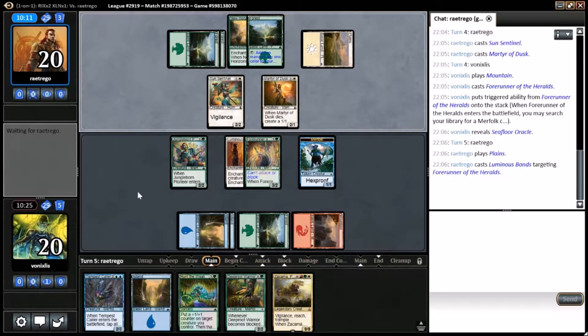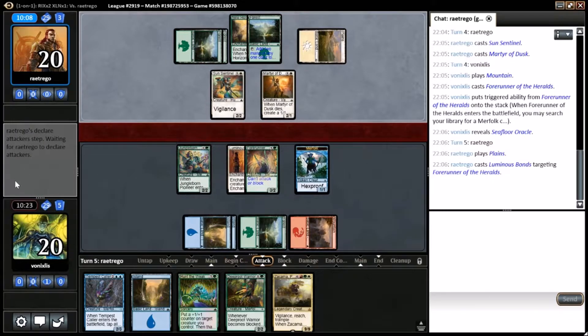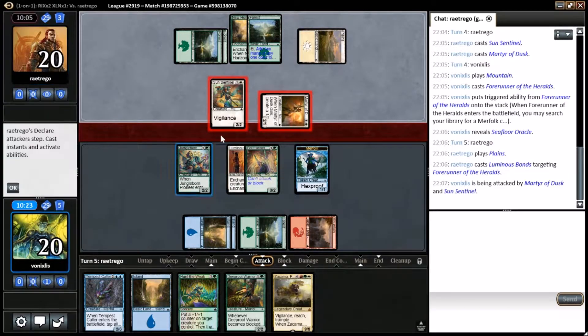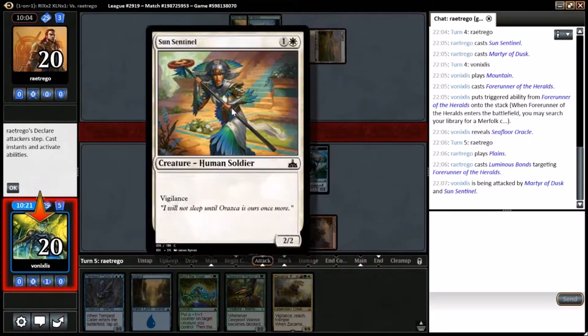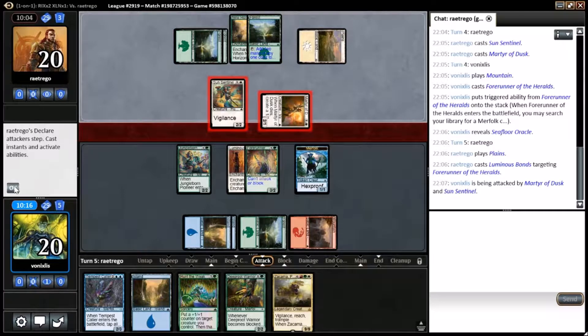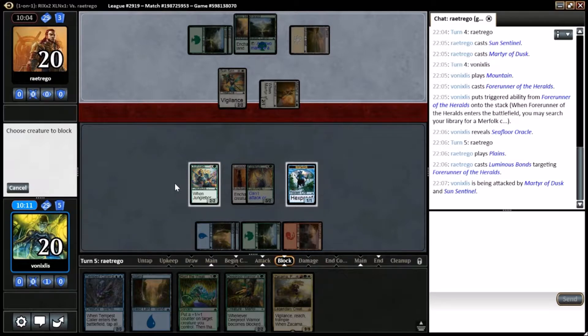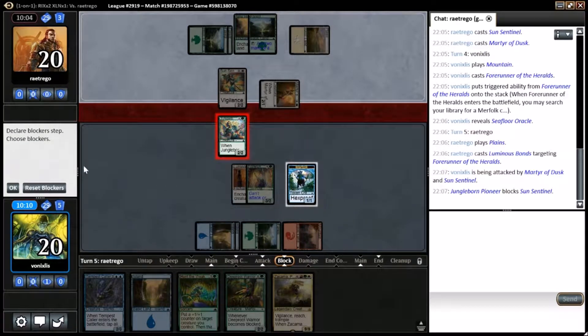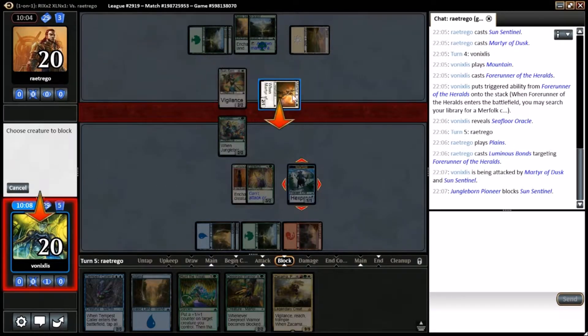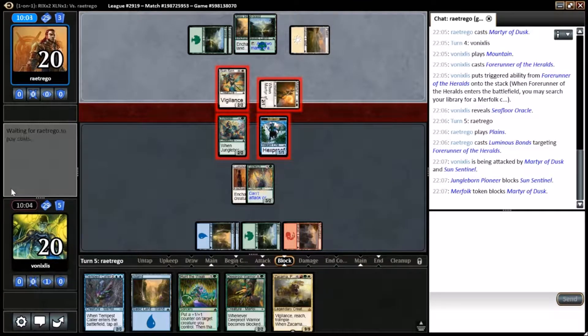Luminous Bonds — that's a little bit of a disaster but not the end of the world. Just a 2/2 vigilance trade-off. We go back to rebuilding our armies. Opponent can play a pump spell, it looks like.